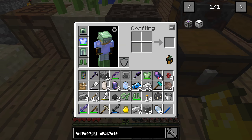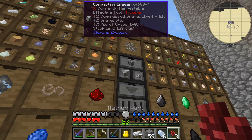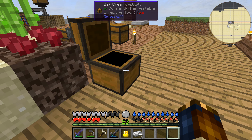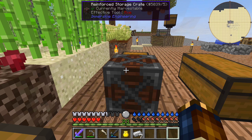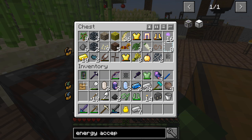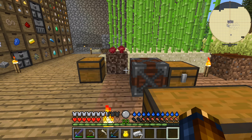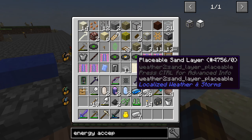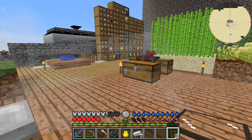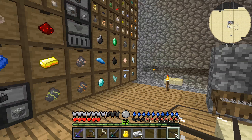Once we have our ME system up and running, this whole deal will be so much easier, because I won't have to keep doing this over and over again — I'll just search in a lovely little interface. It's not there, it might be in one of these. I know I have Quartz Glass somewhere. Quartz Glass — we only have two. Well then. So we have some stuff to do. We have four stacks of Certus Quartz dust — that's no problem.